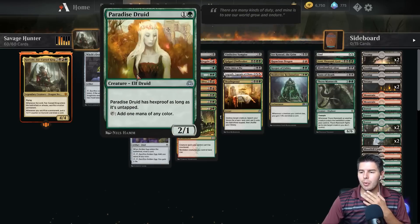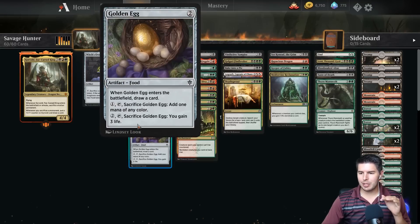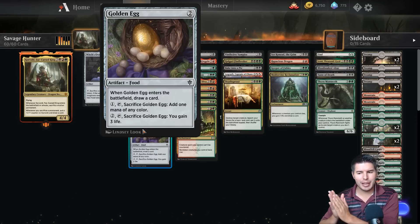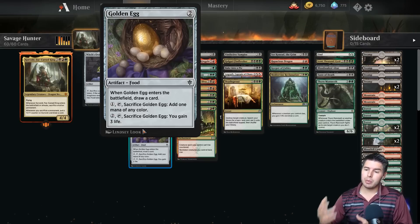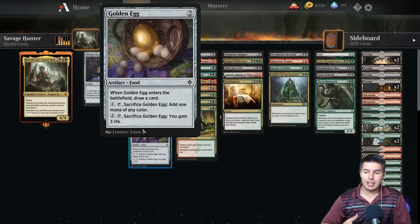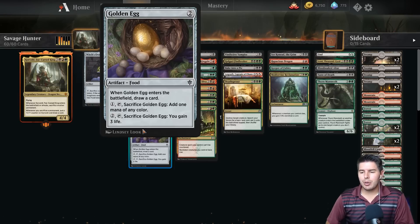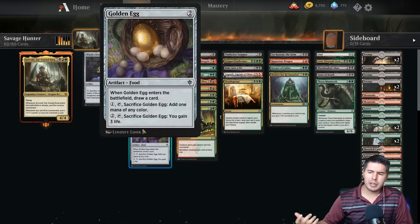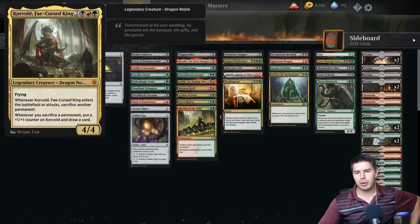Just going through the cards we already know — going to go pretty quickly past them. Arcane Signet, which is great. Golden Egg — this is kind of like the new Treasure Map type of feel. When it enters the battlefield, you draw cards with immediate value, you don't have to wait for anything. And then you can sacrifice it to add one mana of any color. It's not a great mana rock for two, but you can also pay two and sacrifice it to gain three life, so it becomes food as well. But you get to draw a card off of it. The fact that we get to sacrifice a permanent, which also draws cards and puts a counter on Korvold — really great with Korvold.